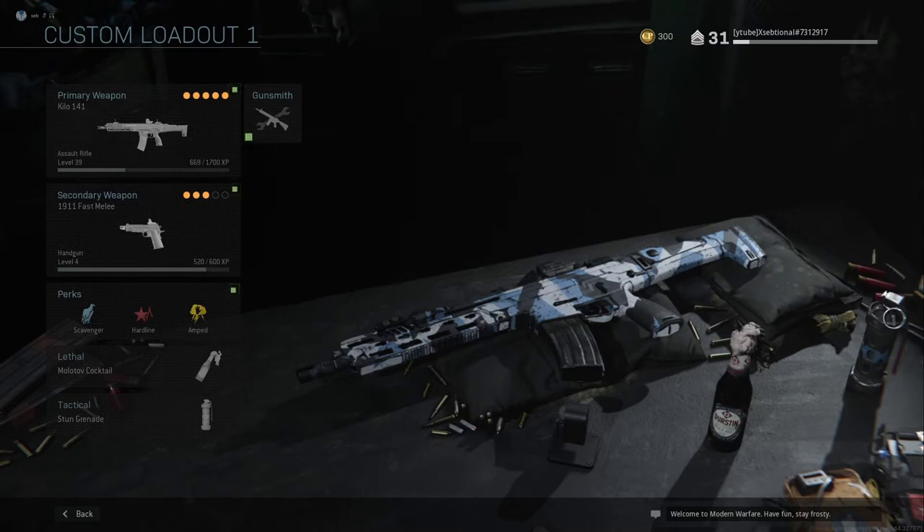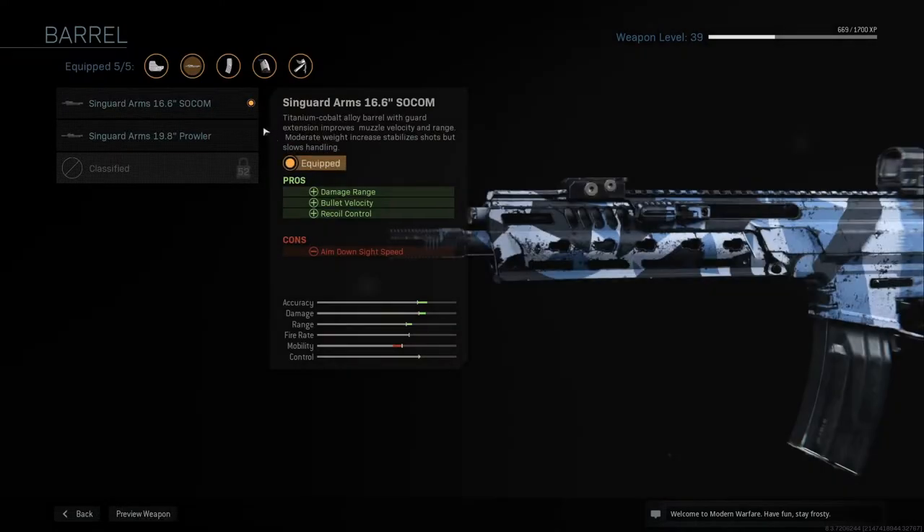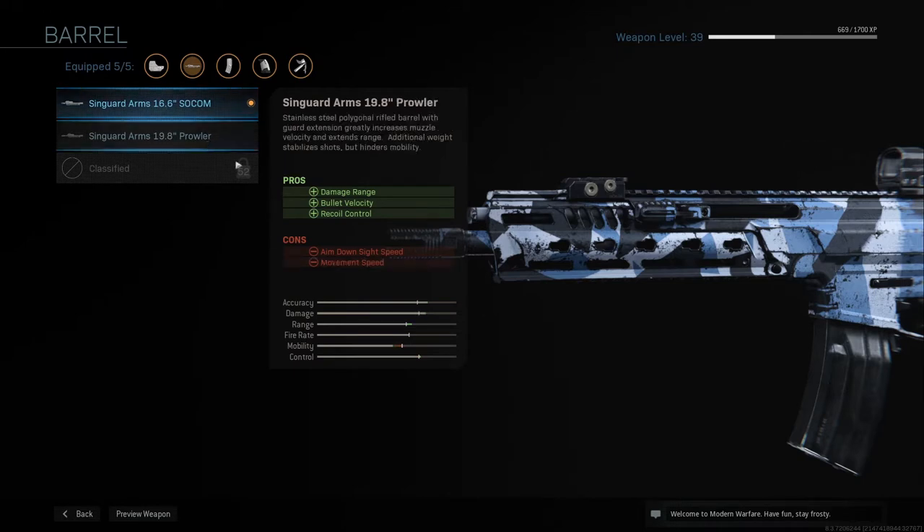Let's go over the perks I'm using, and after that let's play some games. I'm using a barrel called the Singard RM16.6 Socom. It increases my damage range, bullet velocity, and recoil control. It does decrease my aim down sight speed, but I like having more range because the range and accuracy on the Kilo is not that great, so this improves it a bit.